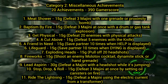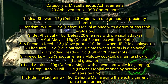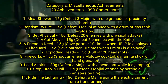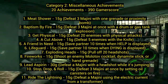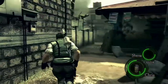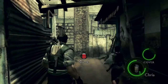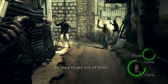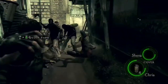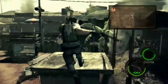Category two: miscellaneous achievements — 20 achievements for 390 gamerscore. Number one, Meet Shower (15 gamerscore): defeat three Majini with one grenade or proximity bomb. The enemies in this game are called Majini. When you have a group of about ten of them, just throw a grenade and you'll get it — no problem, even in the first level.